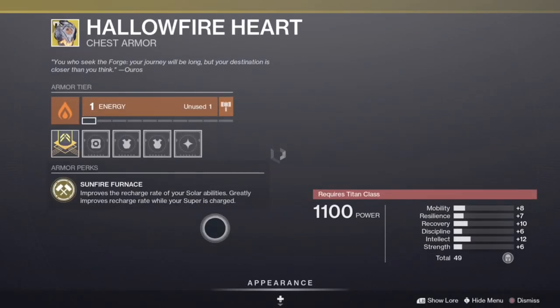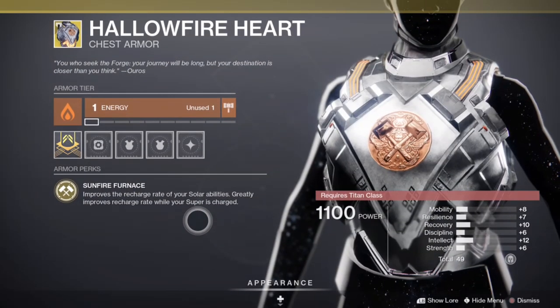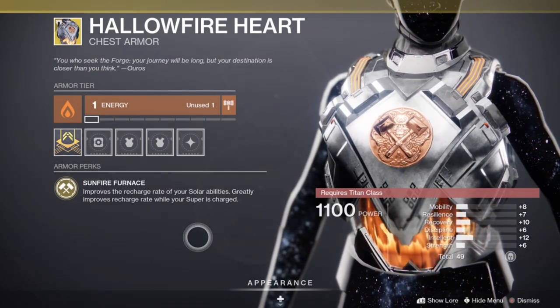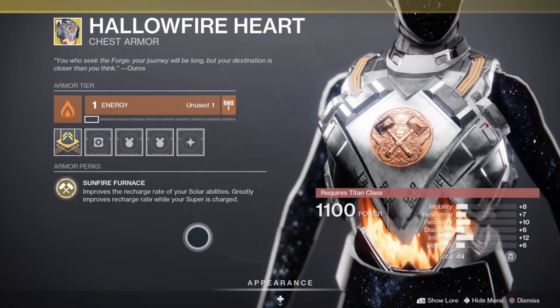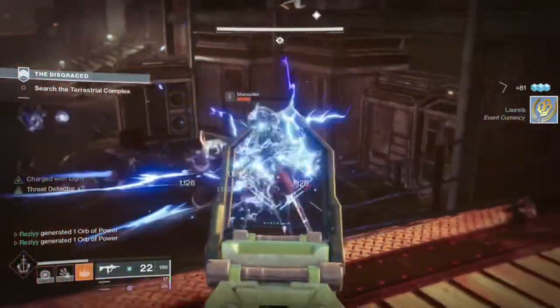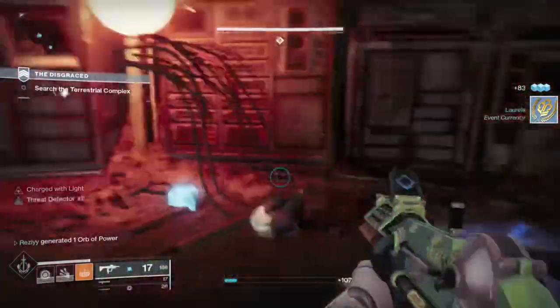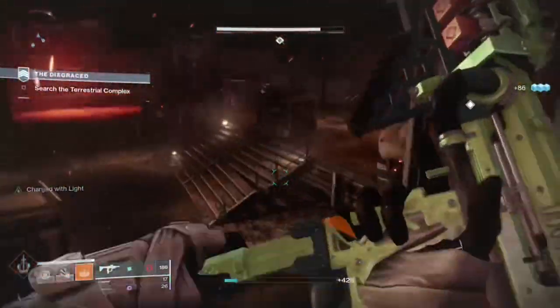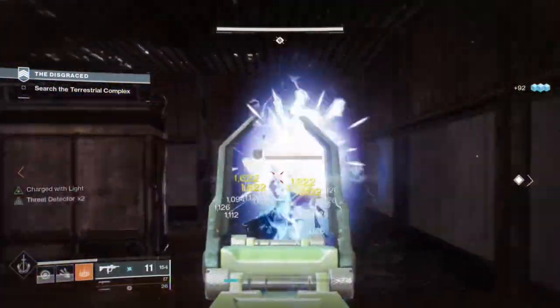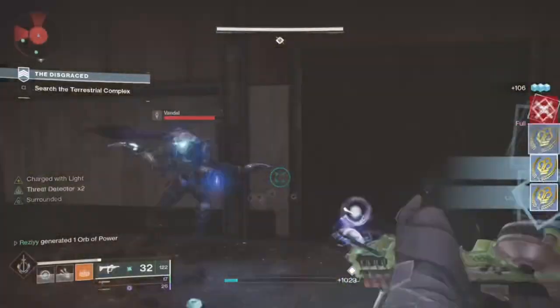If you are a Titan, choosing the Hallowfire Heart exotic class piece is the best decision as well. Taking advantage of sunspots is the best thing that you can do for farming laurels, especially since it's strike week and you can farm every single add using sunspots. Hallowfire Heart is a very popular piece of gear — I highly recommend trying it out.